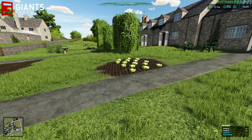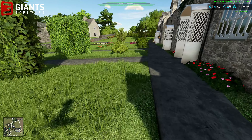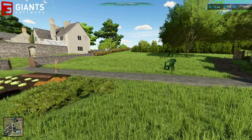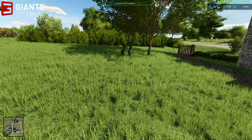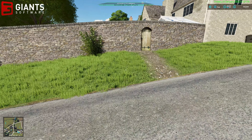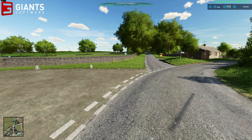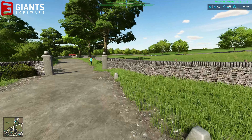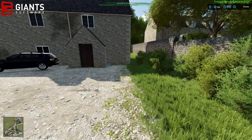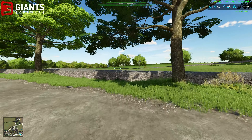The first thing out of the gate — we have collectibles on the map. As you can see, we have the Elm Creek collectibles here, so you can run around and find all 100 of those if you're so inclined, and that will obviously get you a nice bit of money for your game. I'm loaded up in New Farmer mode, which means the map is exactly as Oxygen David intends people to look at and play it. I'm having a bit of a wander on foot — more collectibles here.